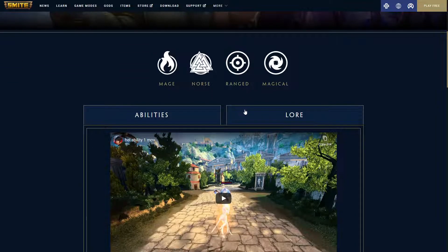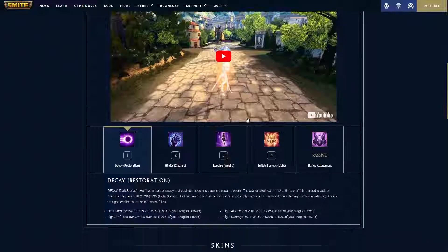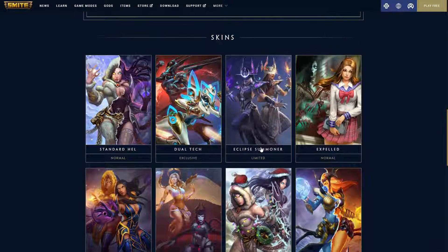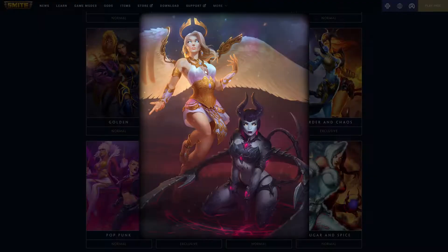Mage, range, magical class. Very, very unique hero in that this character has stances that she can switch between, and that's something you can see in all of her skins. We'll be ranking these 12 skins today, combining her light stance and her dark stance together — whatever is in the picture is what we will be ranking.